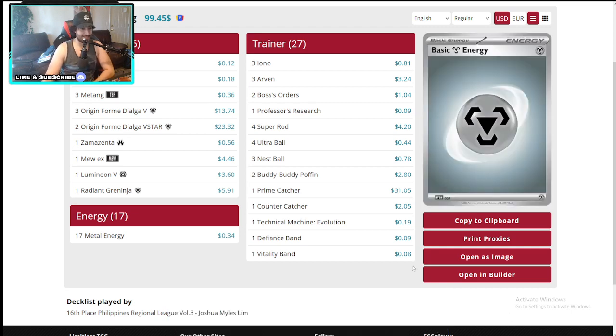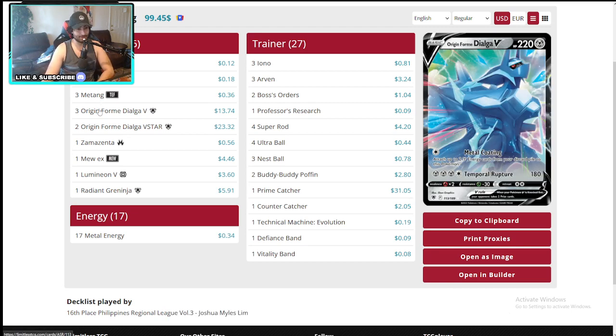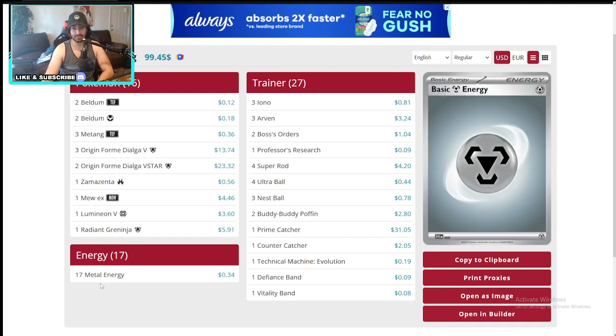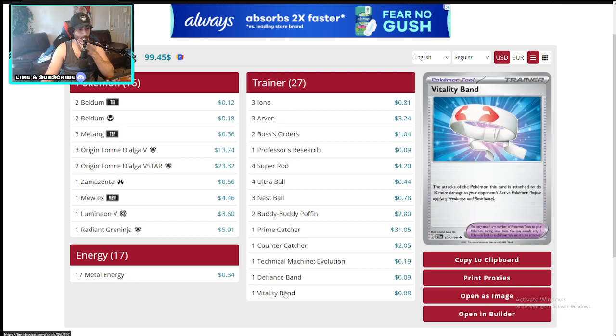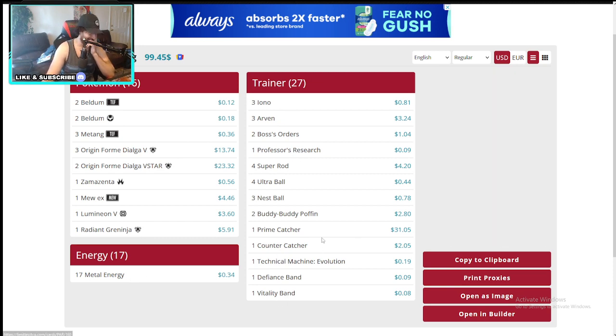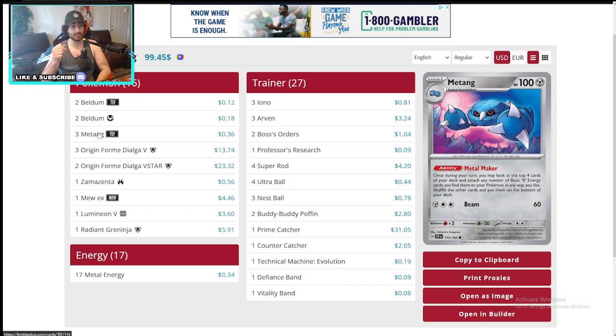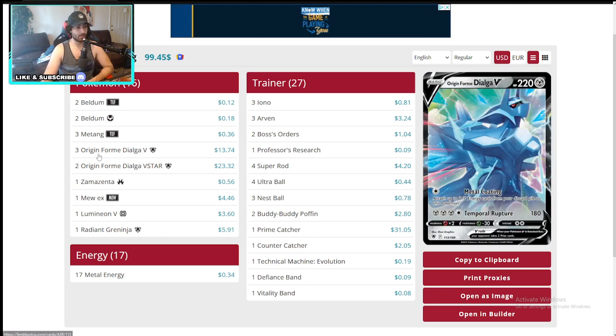Dialga is coming into the meta right now. With the Metang you can immediately load so much Metal energy onto your Dialga. You're gonna have to run a lot — and this deck runs around 17 metal energies, which is insane. He runs a couple of trainers, almost the same amount of trainers as energies. The Metang is looking at the top of your deck for four energies and putting them wherever you want. If you set up two Metangs, it's almost better than Cold Chill from Baxcalibur.